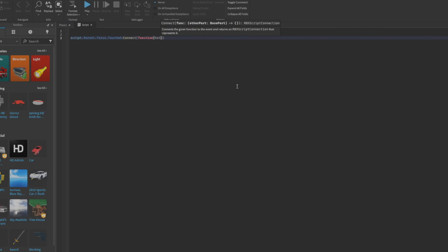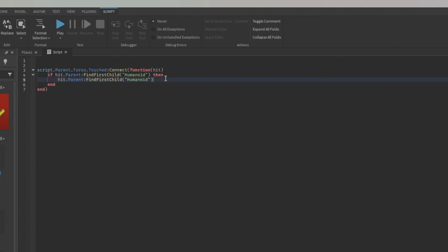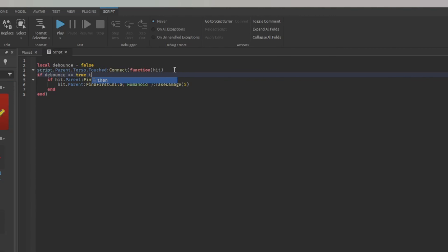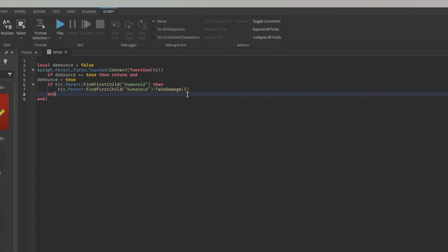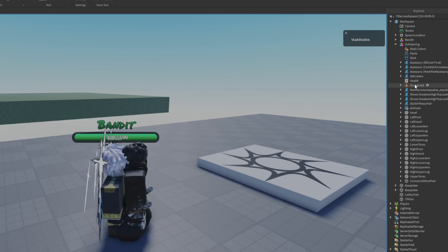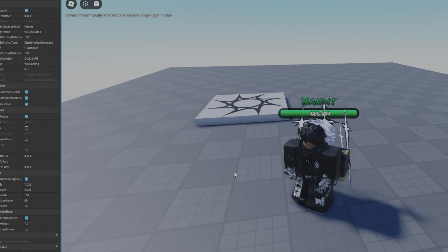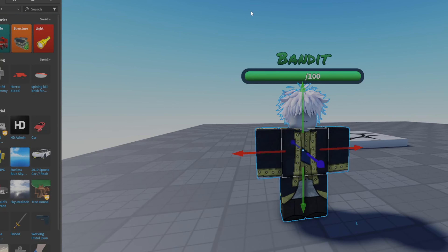We're gonna make a script in the torso with a 'touched' event. We'll check if hit parent finds a humanoid - so we check if it's a player - then call take damage with 5. We'll also add a debounce: local debounce false, if debounce return, set debounce to true, then task wait 0.5 seconds, then debounce false. Let's test - yeah it's draining our health down. Boom, we die. That works!